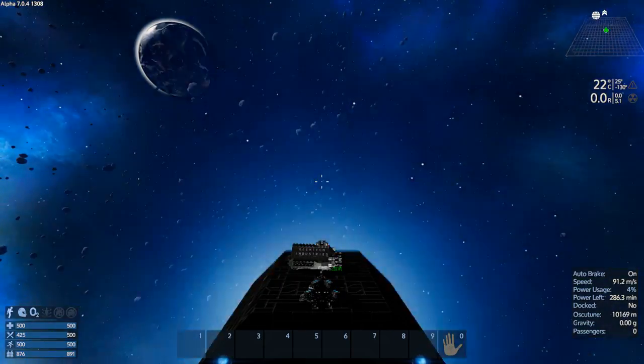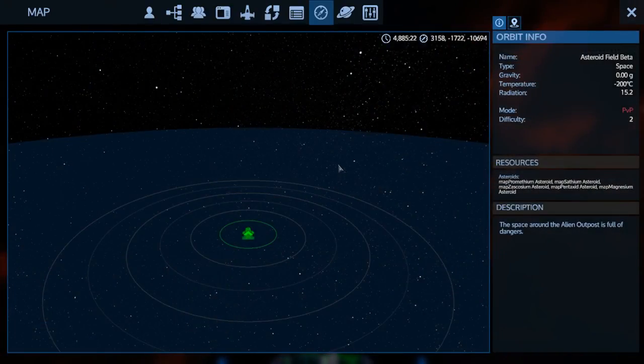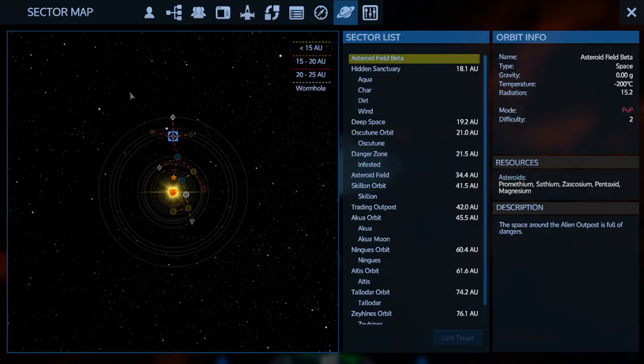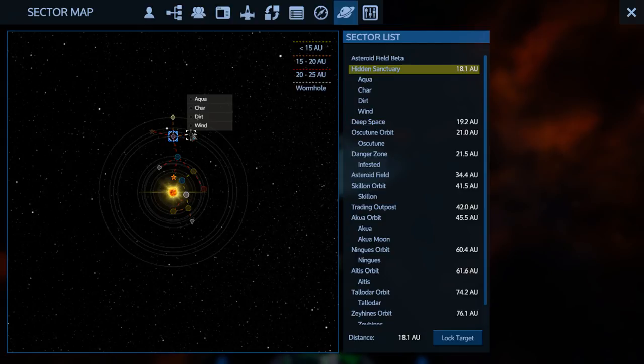We get up to speed and warp. Taking a quick look at what we've got here — we've got Promethium, Sathium, Zas, Pent, and Magnesium. There are Pent asteroids too. It opens up into some more options: we can go to the Danger Zone, Deep Space, or Hidden Sanctuary, which is 18 AU — just too far for an SV, so only a CV can get there. Let's go to Hidden Sanctuary.